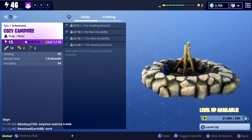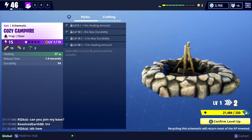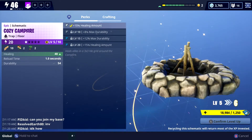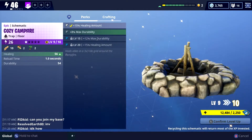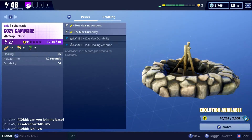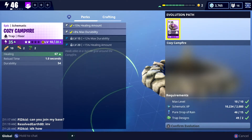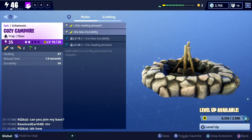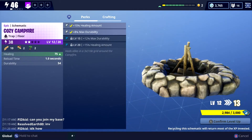The Cozy Campfire looks really cool — you can have a little spin of it, looks the same all the way around. Let's level it up. We've got about 21,000 XP to put on it, so let's go all the way to level 10 straight away. We'll be able to evolve it because we bought the Rain, which is the reason I bought the Rain in the first place. Let's evolve that.